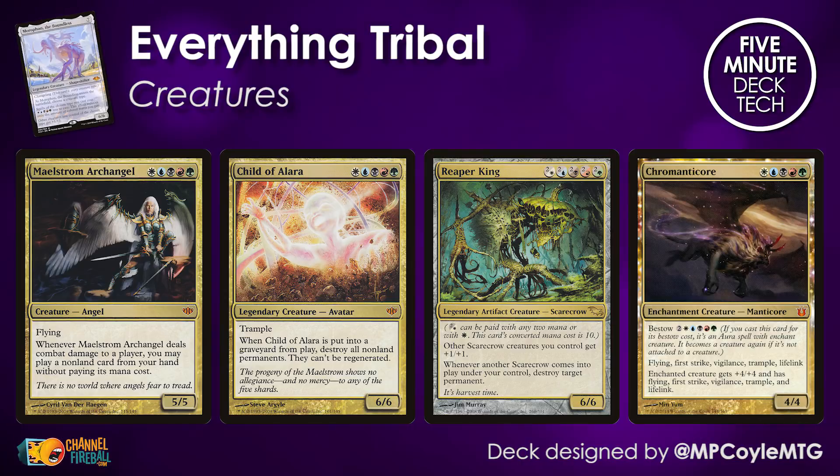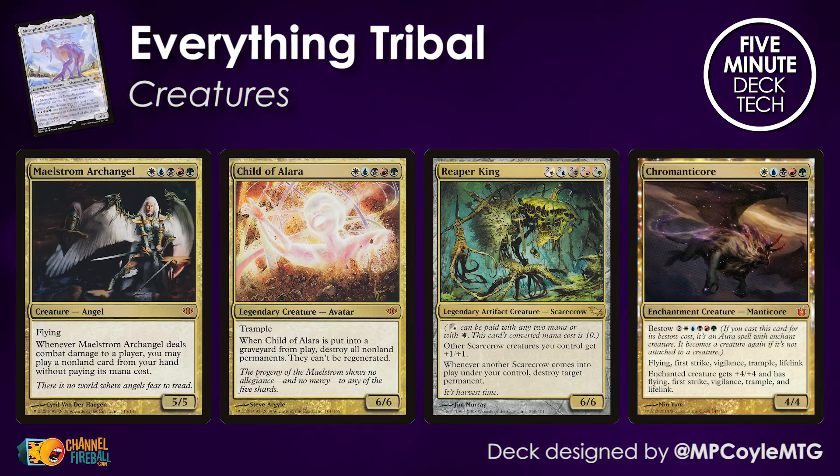So if you make Morophon into an Angel, you can play Maelstrom Archangel for free. The same is true with Avatar and Child of Alara, Scarecrow and Reaper King, and so on — although it doesn't affect the bestow cost of Chromanticore, most unfortunately. This means you can sneak these hard-to-cast gold creatures into play with Morophon's ability, but this isn't the only way you can take advantage of what these creatures are all about.